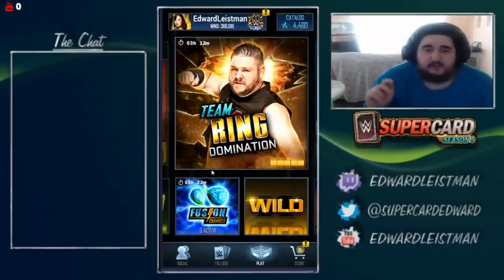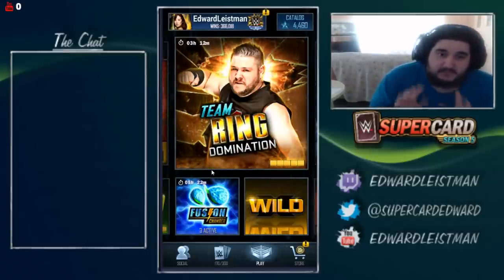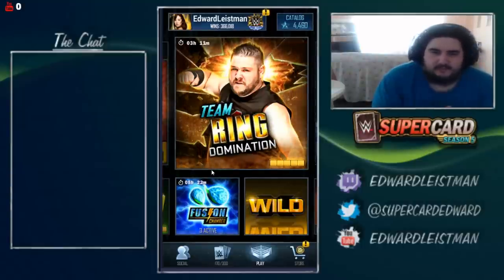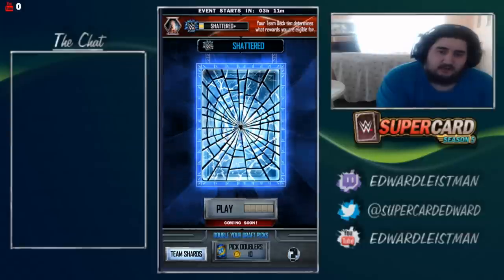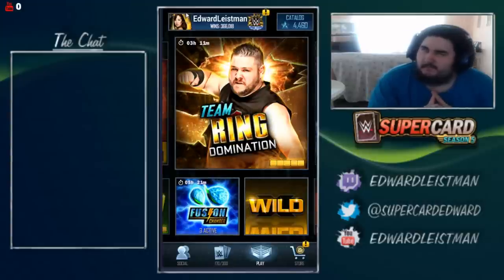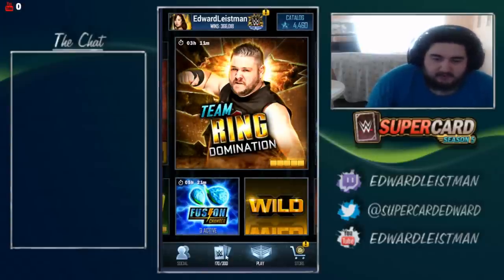In this video, I'm going to throw out some cards and also speed up my Spring 2019 Fusion for you guys. We got Kevin Owens as the Shatter Card. Tyler Breeze is the Neon. I don't know who the Gothic is yet, but I believe Tyler Breeze — low tier, sorry guys. Anywho, let's go ahead and throw out some cards.